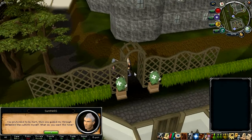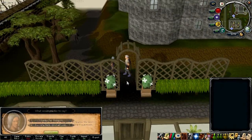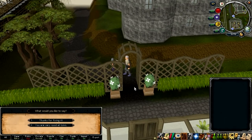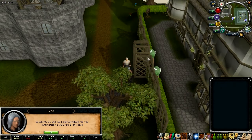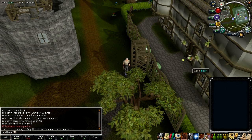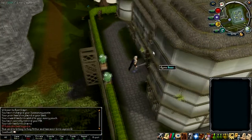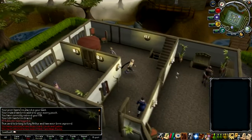I'm just going to skip through this dialogue. Let's accept the quest and then go inside and talk to Serral Carnelian, who is in this room over here.